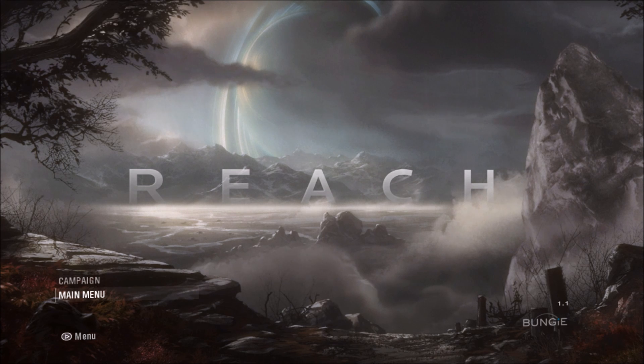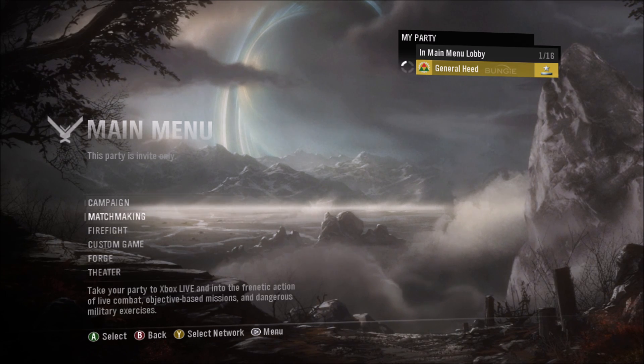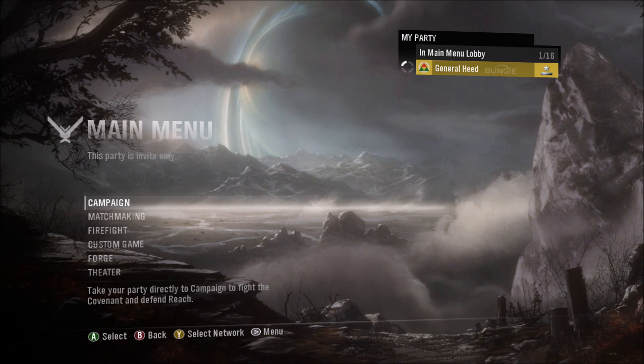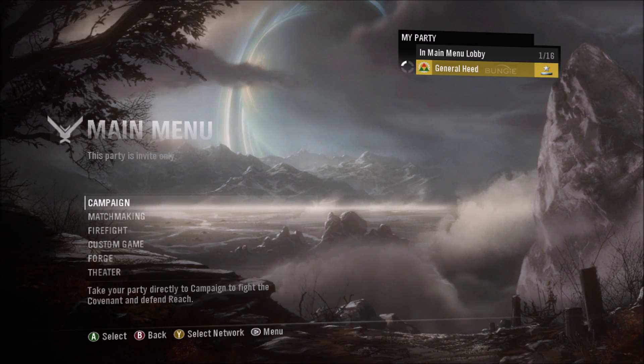Howdy folks, it's General Heat here. For today's video it's going to be a bit of a shorter video, but hopefully you guys will find this interesting. What we'll be showing you today is a little secret hidden toilet on the main menu of Halo Reach — yes, somewhere deep in the main menu is a random toilet.